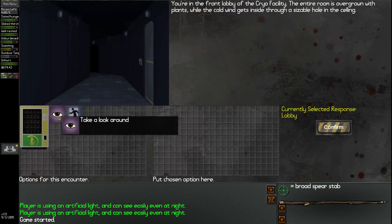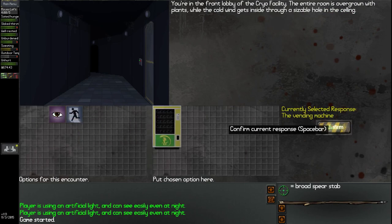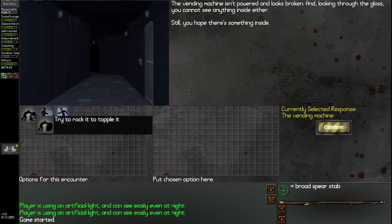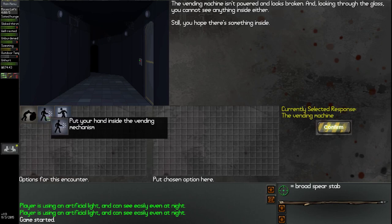And that's about it. So now we can take a look around, or we could also check out the vending machine. Let's check out the vending machine first. The vending machine is out of power and looks broken. And looking through the glass, you cannot see anything inside either. Still, you hope there's something inside. So we have two options. We could try to rock it and topple it over, or you could put your hand inside the vending mechanism. Something tells me that putting my hand inside could be a problem.